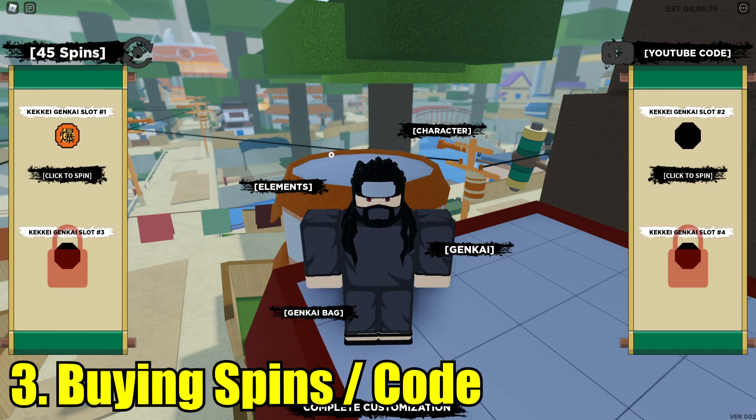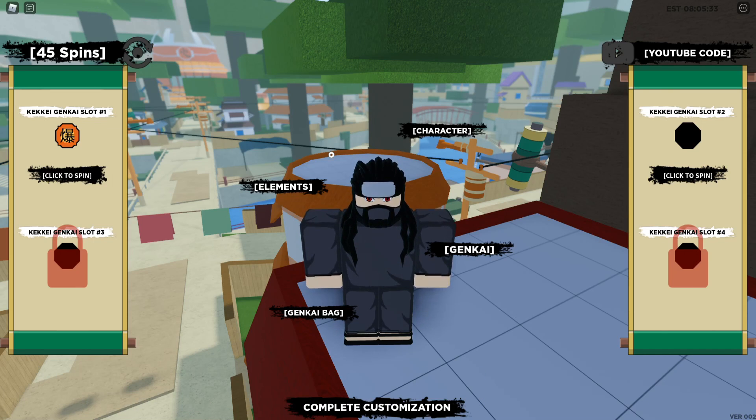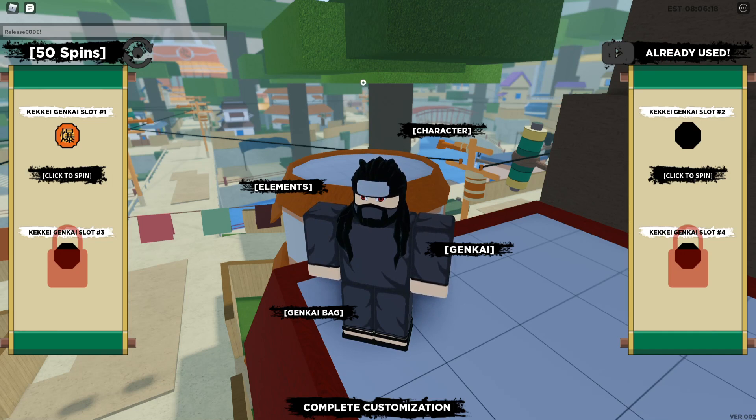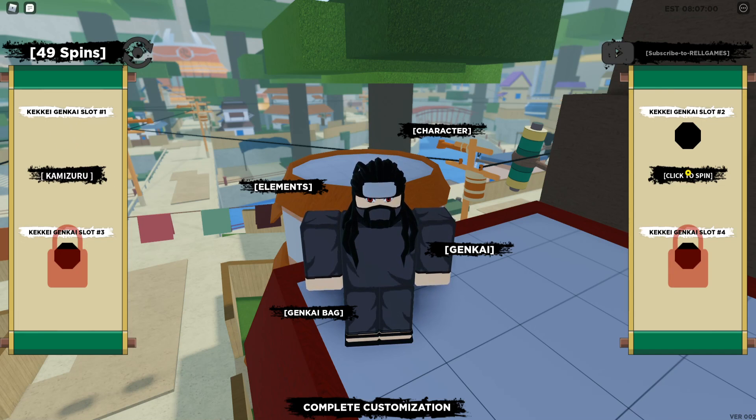The third method is purchasing spins. I don't personally use this — it feels like a waste — but if you can afford it, you can buy spins using Robux. You can also use codes, so make sure to keep an eye on the game's Twitter page or their YouTube channel as they post codes there. There's one code right here — click the button in the top right, put the release code in, and it gets instantly accepted. I got spins from it! The code is the release code — just copy and paste it.